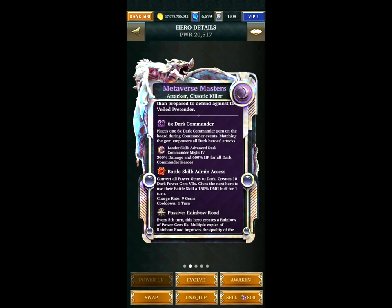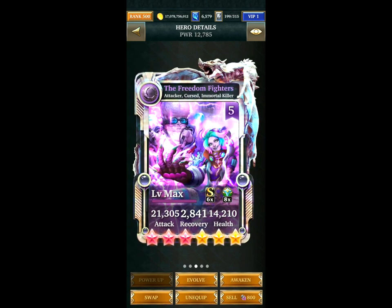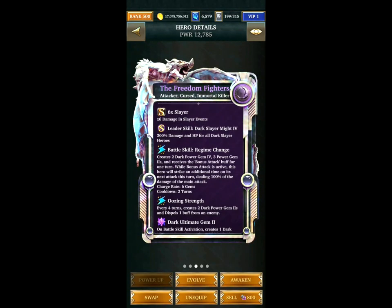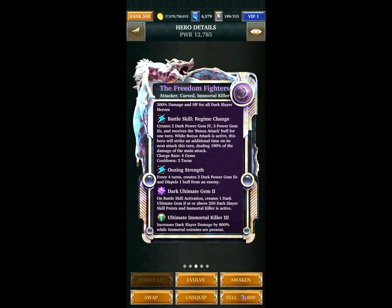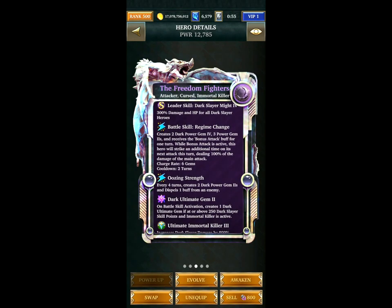Use Metaverse Masters to give a 150% damage buff to the next card, which is the Freedom Fighters — the main hitting card. Mainly because of that bonus attack it does afterwards. It says 100% of the damage but it's actually far more than that. I think it's 500% with the 5x battle boost. It's very effective and hopefully you still have this card — it's one of the best Dark Slayer cards in the game.